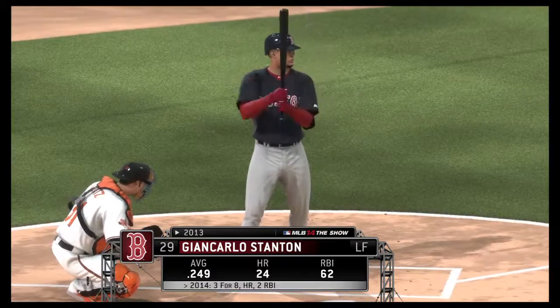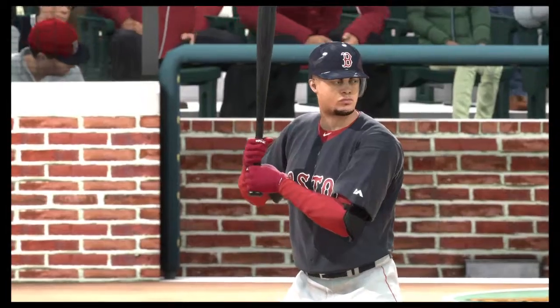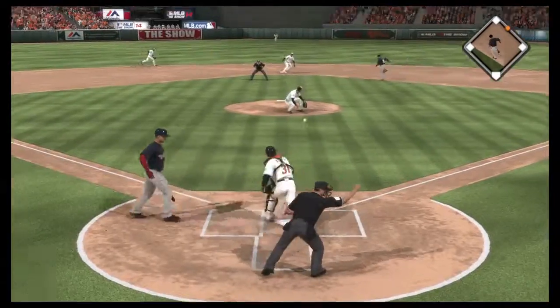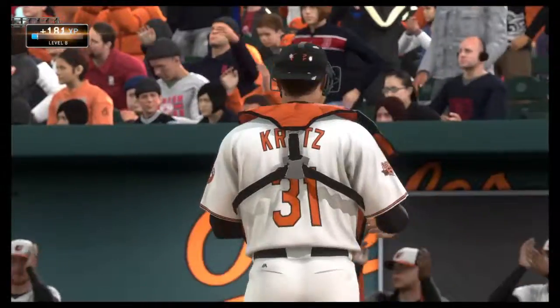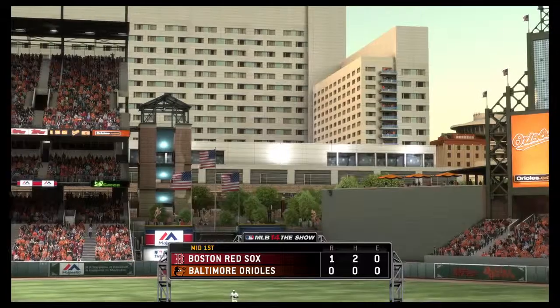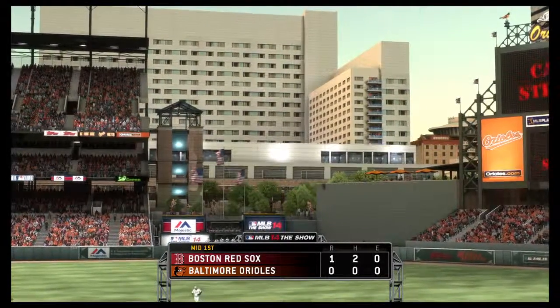Giancarlo Stanton will stand in hoping to turn things around from the loss last night — he was 0 for 4 in that ball game. Runners on the move for second, pitch is a called strike, the throw — and he is out at second. Caught stealing to end the inning. A run on two hits in the inning for Boston. We'll move on to the bottom half of inning number one — it's the Red Sox one, and the Orioles nothing.